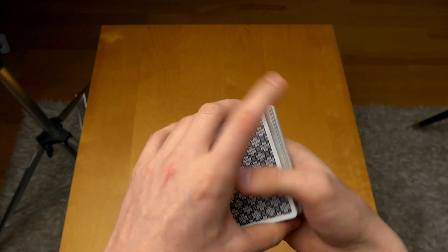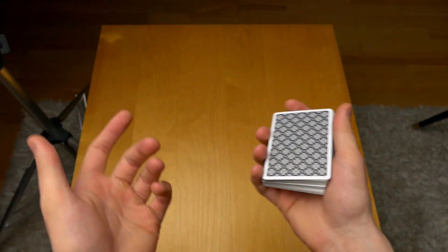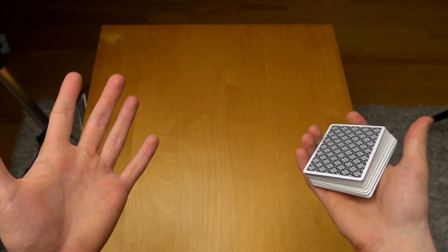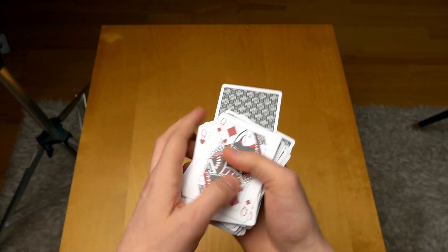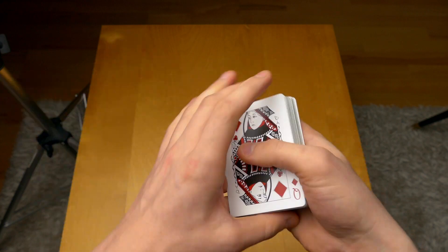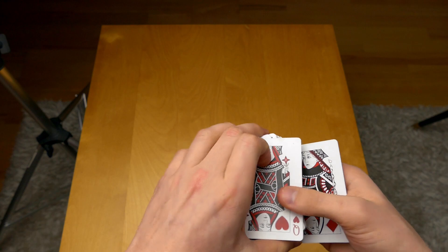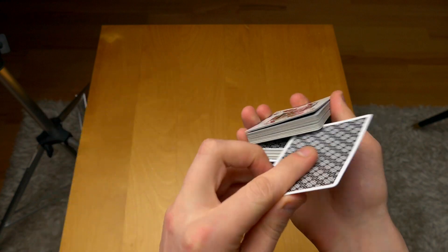That was the beginner version and here is the advanced version. The advanced version is fun to do and fun to practice, though it can be a little bit difficult for magicians who are not specifically advanced with a deck of cards. So again, two queens on top of the deck, we need a selection — let's say the Ace of Clubs, like in the intro. The Ace of Clubs is going to go inside the center of the deck and the two queens are going to find it. Just like that, one card in between — the Ace of Clubs.